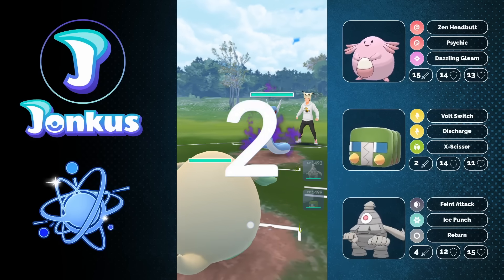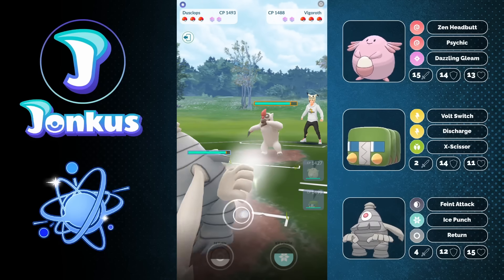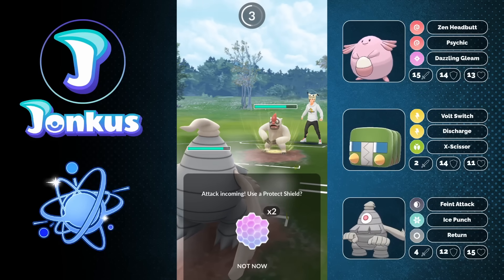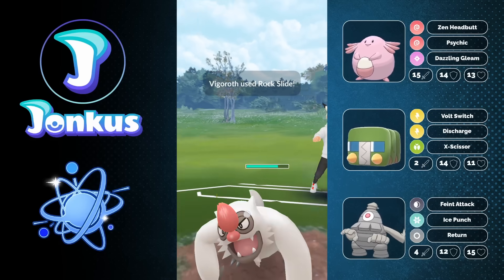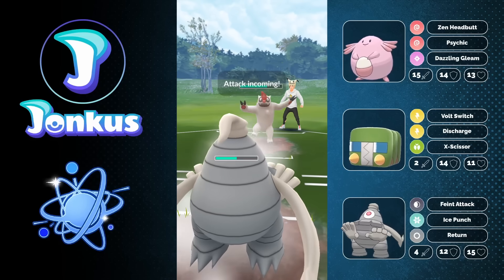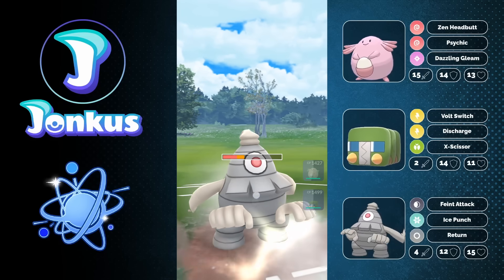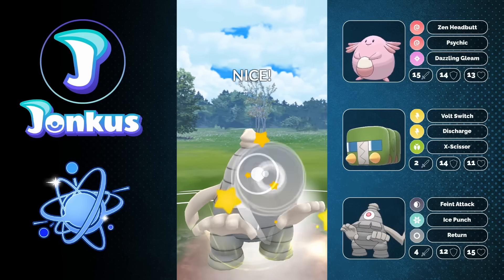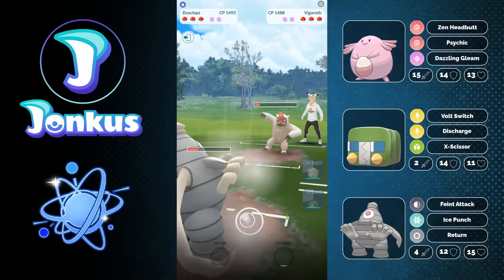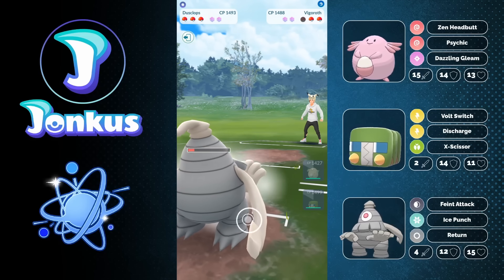Next opponent: Dragon Elite. The opponent comes in with the Vigoroth and we're going directly into our Dusclops. You can go for the Return if you really want, or the Ice Punch, but I'd actually recommend going straight for the Return. I decide to go for it as the opponent uses their own charge move — a little risky if they use a shield, but if they don't you're in a fine scenario. They don't use a shield, so I can farm them down and knock them out. Return really came in clutch here.